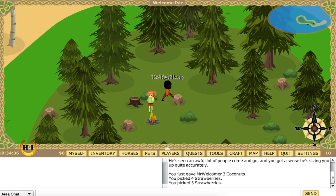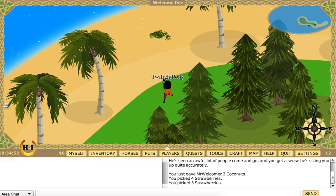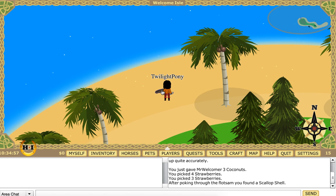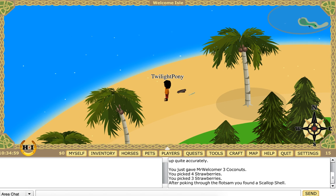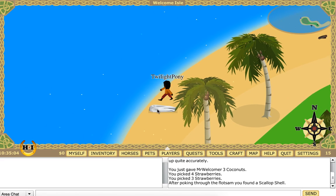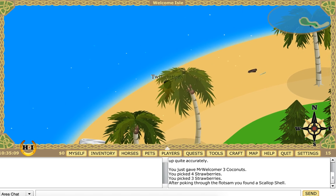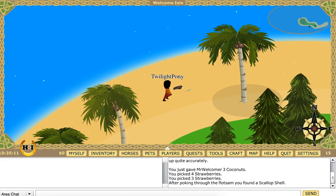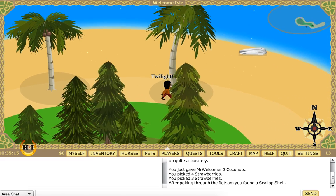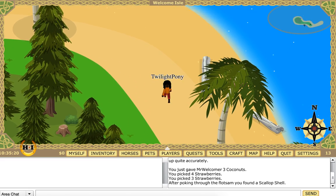Is that seaweed? Let's have a look — search. After combing through the flotsam you found a scallop shell. It wasn't seaweed! I'm on the edge of the world. He said something about changing your appearance — I might need to ask him again.